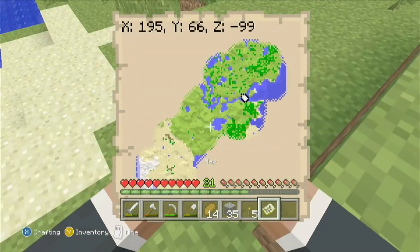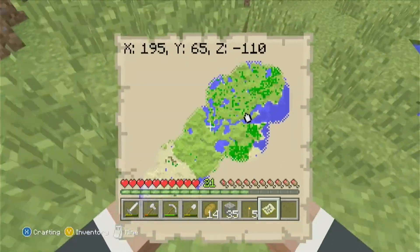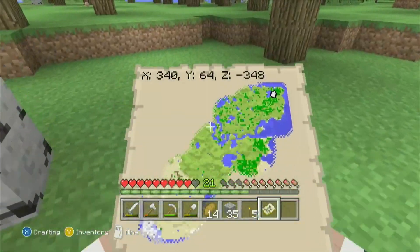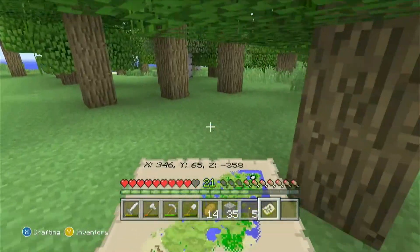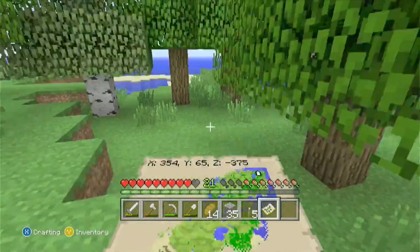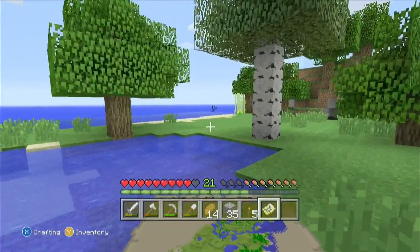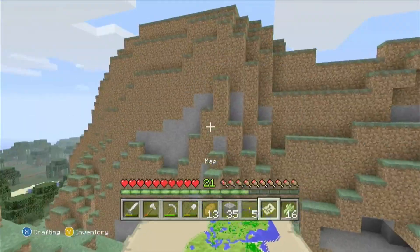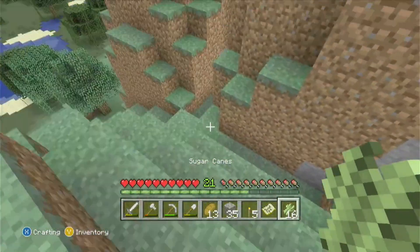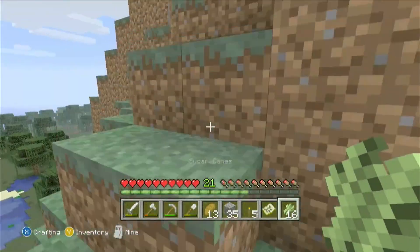Now I want to work on filling out the map. I only have a little bit filled out — a decent chunk but there's a lot left. I like to complete it like a jigsaw puzzle: start from the corners, get the sides first, then work my way inward. Honestly, I really enjoy the limited world sizes of the Xbox 360 Edition — it makes it feel really cozy.